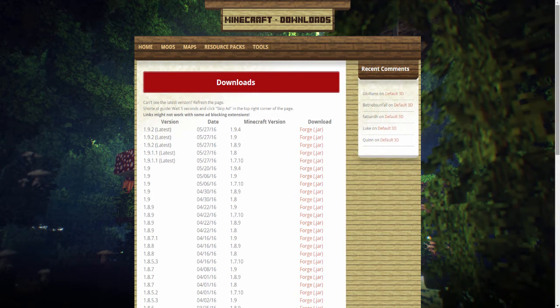Go in the description down below and you will find a link to Xaero's Minimap for 1.9.4, and you will select Forge Point Jar.